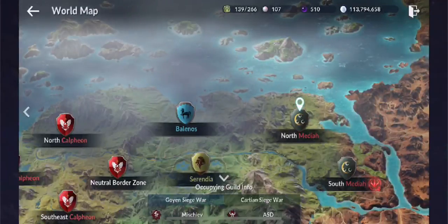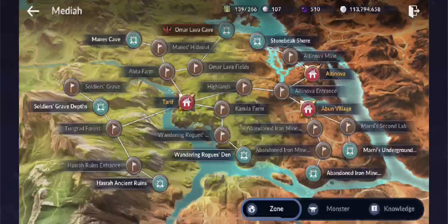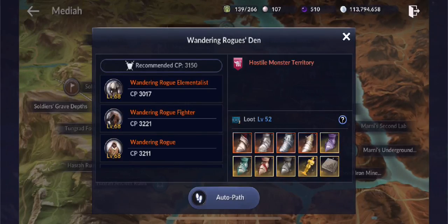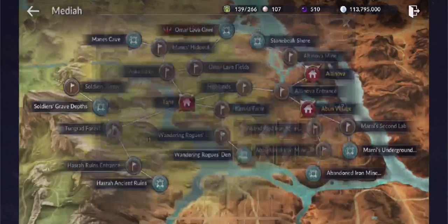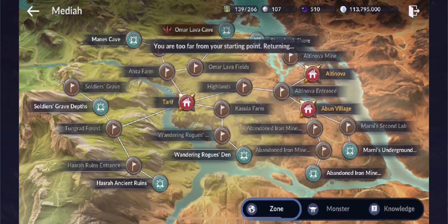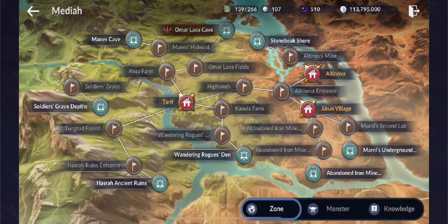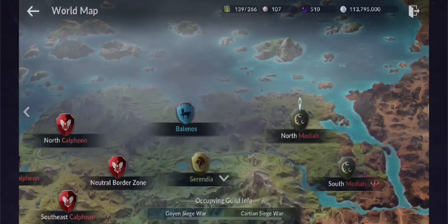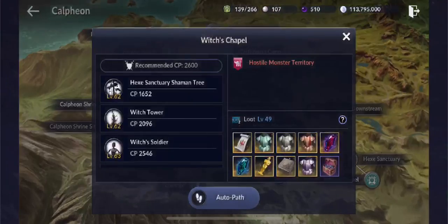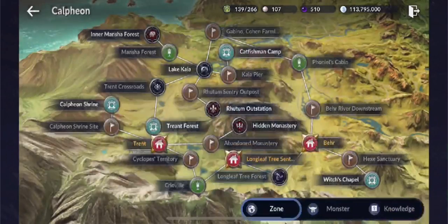For cotton wool, you can find that from Wandering Rogues in Wandering Rogues Camp and the Wandering Rogues den. Rugged boulder can also be found from the Witches in Witches Chapel and Hexa Sanctuary.